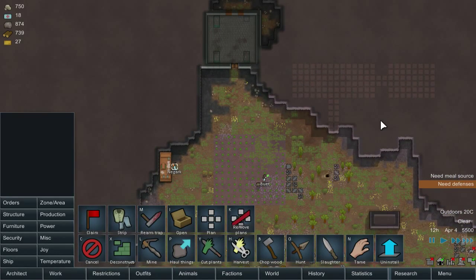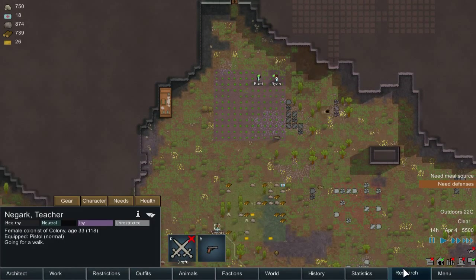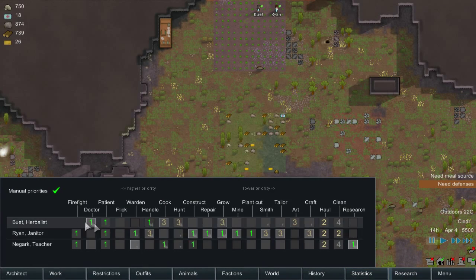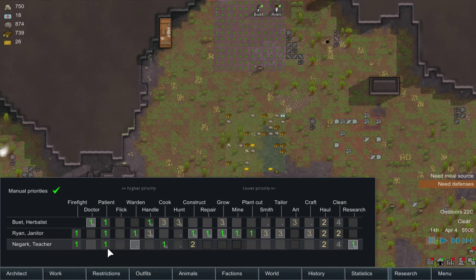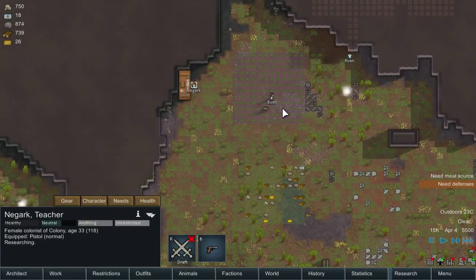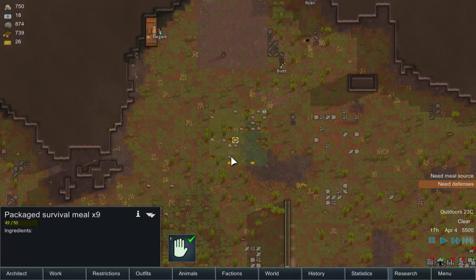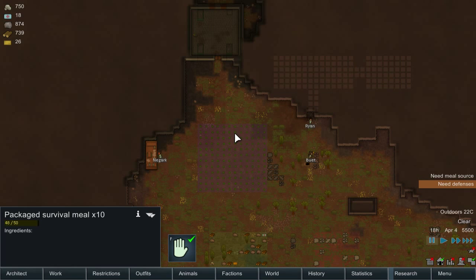It's going to take a long time to mine all of that out — hopefully nothing collapses. Noticing we need defenses, which is why we're prioritizing research. Nagark isn't heading to the research bench, so I bump its priority to one to force him over. We need power and food to get everything operational. I think this will be a great time to end this episode of Rimworld Alpha 12. Thanks for watching — I'm Sergeant Kenai, signing out.